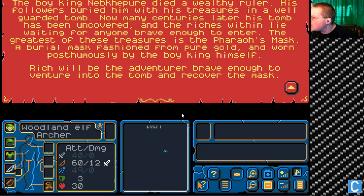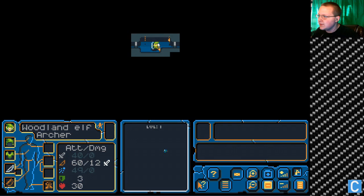The greatest of these treasures is the Pharaoh's Mask, a burial mask fashioned from pure gold and worn posthumously by the Boy King himself. Rich will be the adventurer brave enough to venture into the tomb and recover the mask. Let's see what we can do.